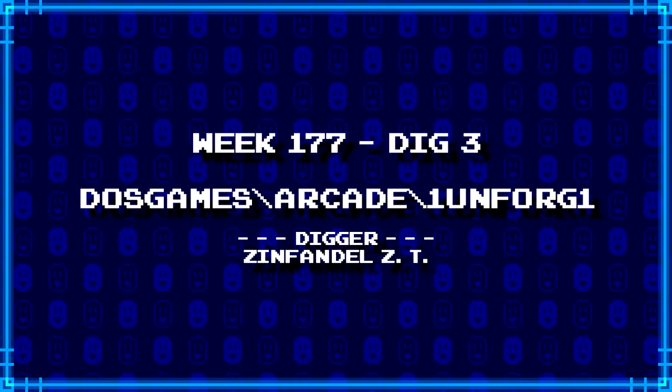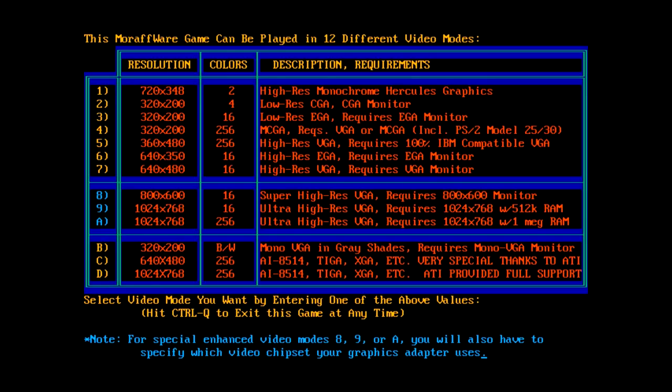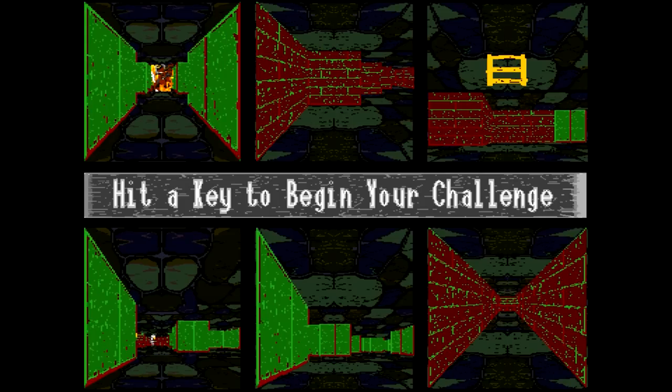Our last dig for today comes from Zinfidel ZT — DOS games backslash arcade backslash 1041. I happen to know exactly what this is: it's the sequel to Moraf's World — Moraf's Dungeons of the Unforgiven. We've got the standard resolution selection screen; I'm going to go 360 by 480 with 256 colors. This is a game I've been wanting to cover on Ancient DOS Games. There's just one problem — it's not really that much different from the original Moraf's World. The graphics are better and there are different enemies, and the gameplay is harder, but a lot of it is extraordinarily similar.